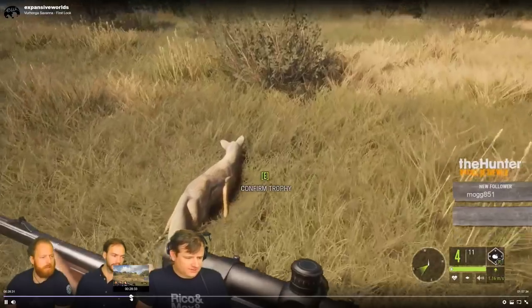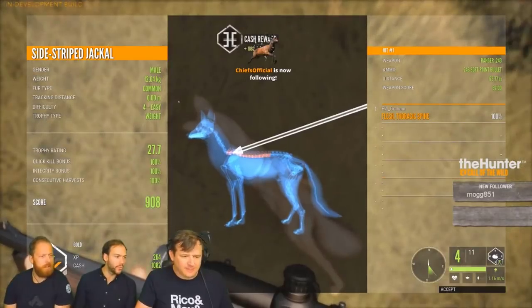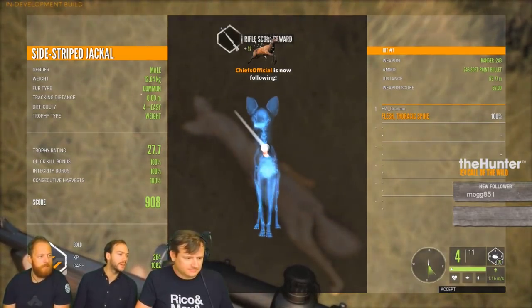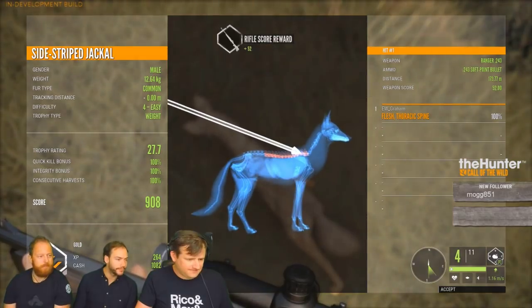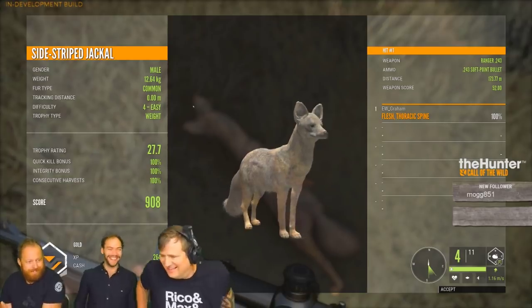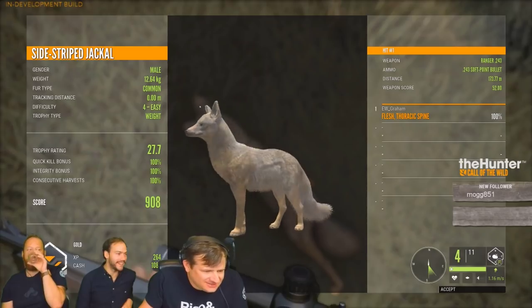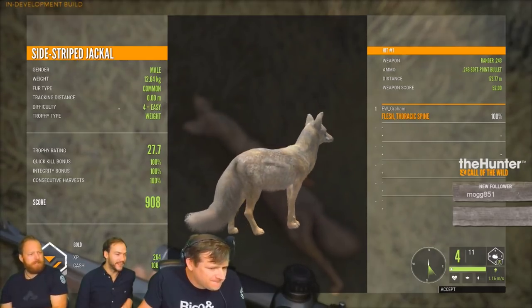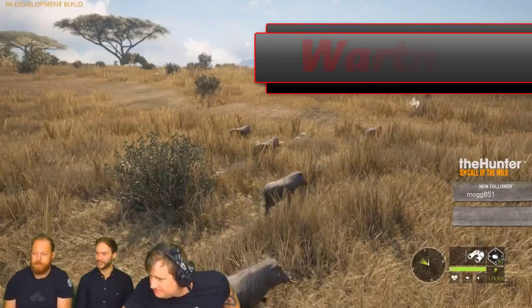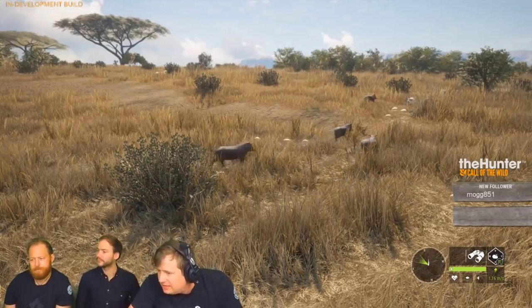Side-stripe jackal — originally I thought these guys were going to look like a fox based on their listed weight, but they're more akin to a coyote. They go up to level five, so we can expect to see diamonds at that level. The animation looks great, the modeling looks great, and the 243 is ethical on them — so it's going to be a lot like hunting the coyote. These guys will be a nice little distraction when we're not hunting all the cape buffaloes.